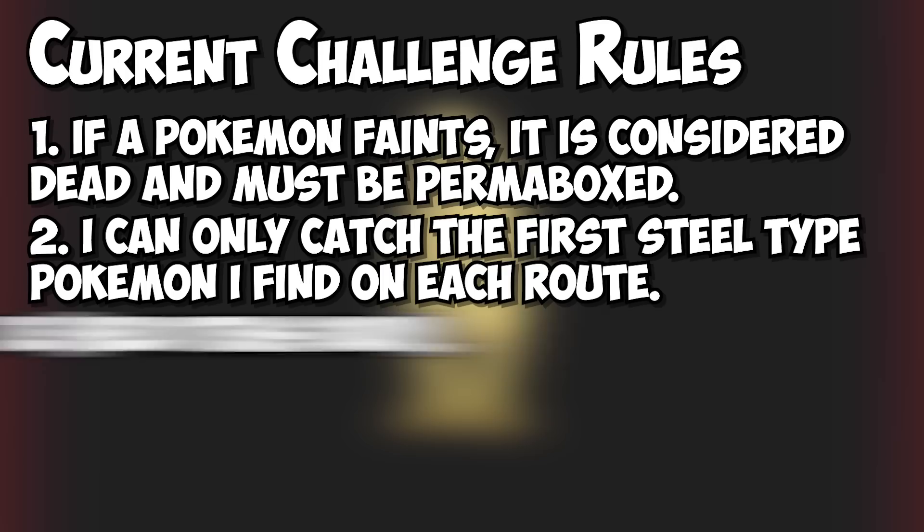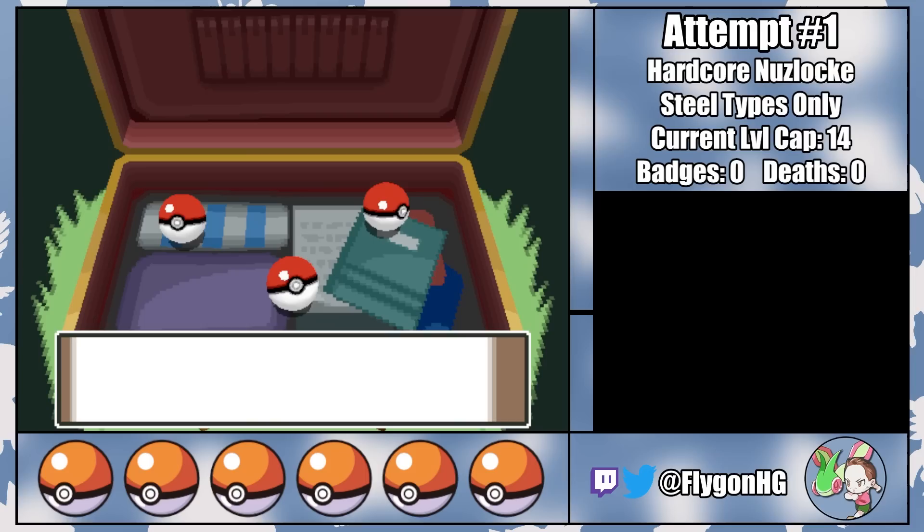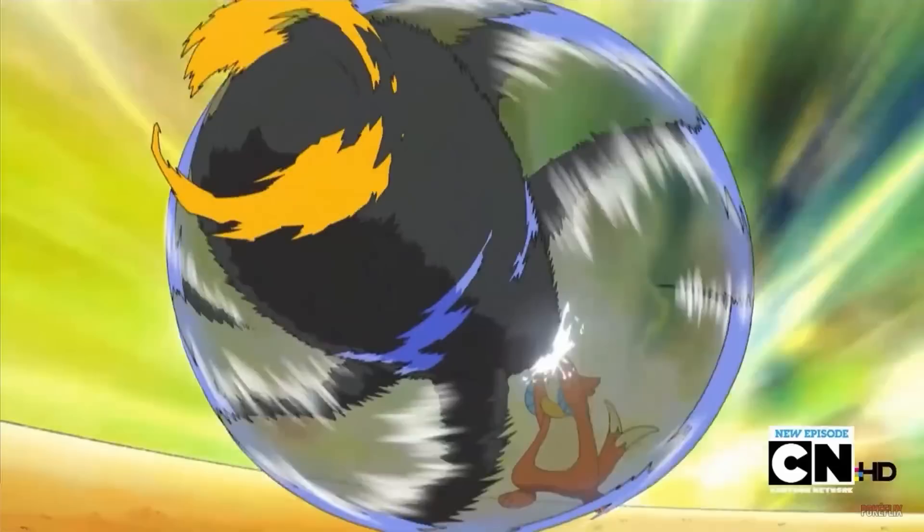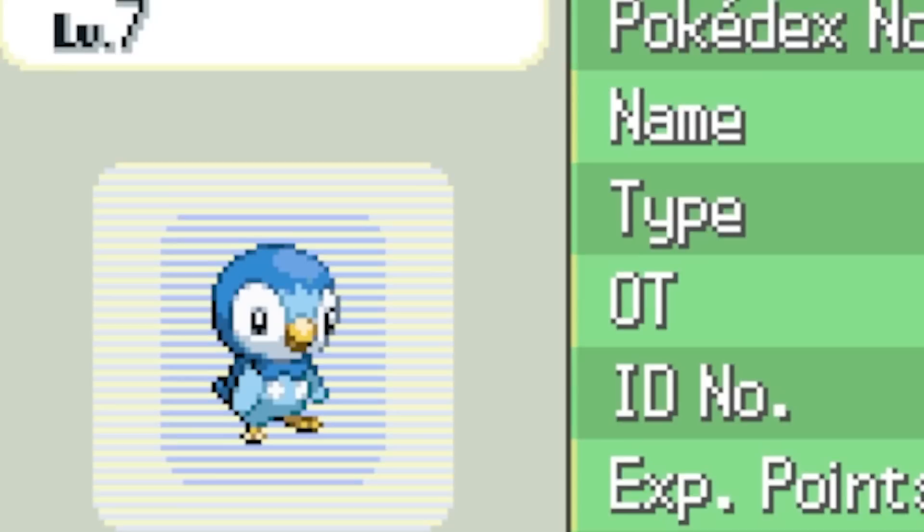The rest of the rules for this challenge are shown here and in the description down below. Let's get started. As our journey begins, Professor Rowan gives me the choice of 3 starters. Naturally, I pick Piplup, who won't become a Steel-type Pokemon until he evolves into an Empoleon at level 36. But since I can't actually get a Steel-type until a little bit after the first Gym Badge, Danny's gonna be pulling off the first part of the playthrough all by himself.